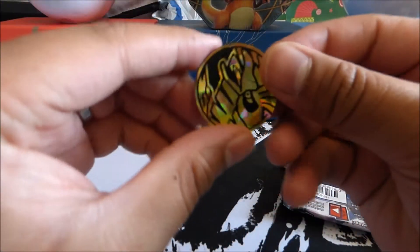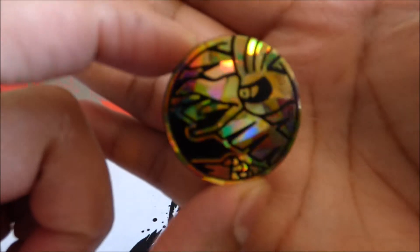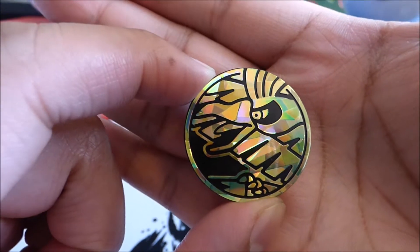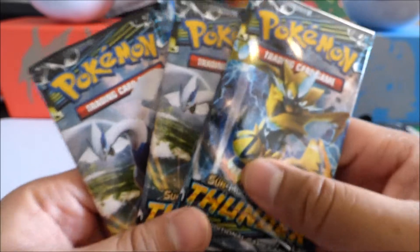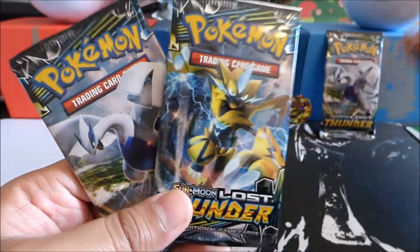We have the coin as well. Look at that Ho-Oh coin — it looks really, really nice. It has a nice shimmer to it, and the lighting in this room is perfect today for this. So I'm just super excited. We have three packs of Lost Thunder — two Lugia packs and a Zero Aura pack.